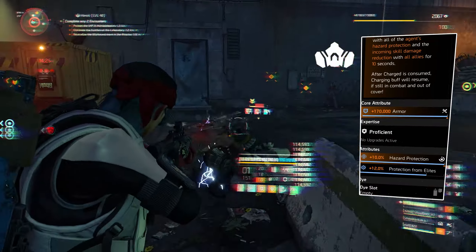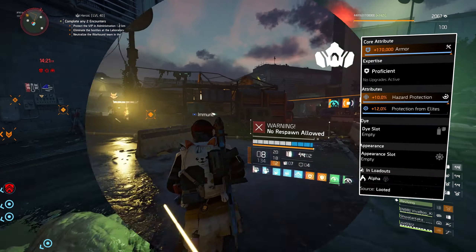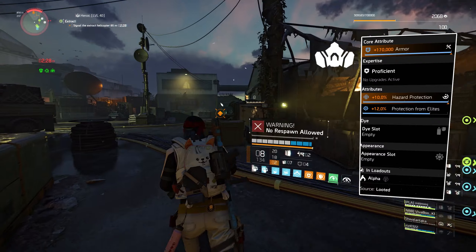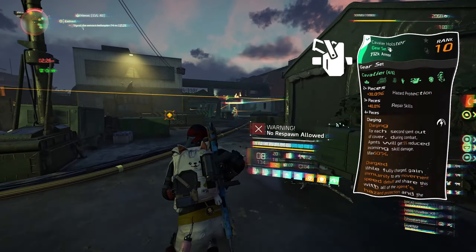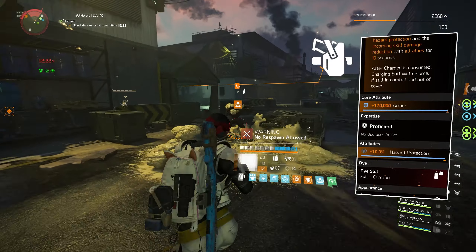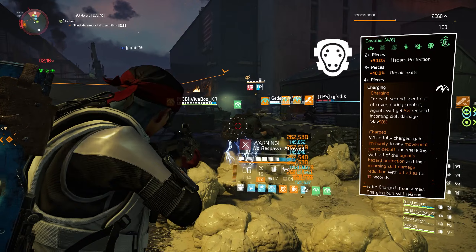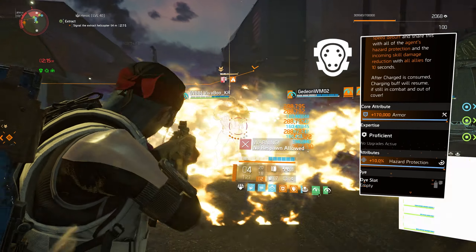Core attribute is a blue. The attributes are 10% hazard protection, and the mod is 12% protection from elites. Our second piece of Cavalier is the holster. It's a blue, and 10% hazard protection. Our third piece of the Cavalier gear set is a blue, 10% hazard protection again.